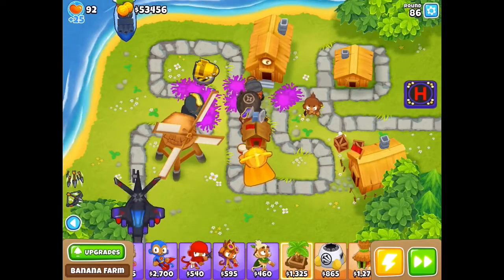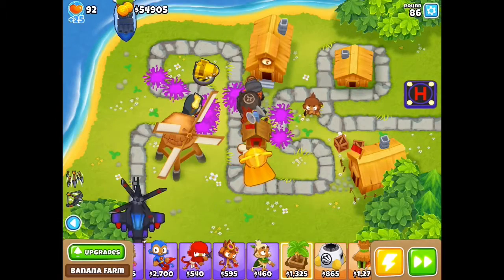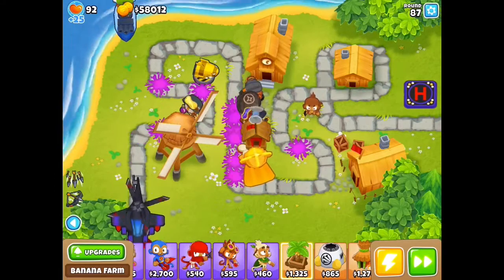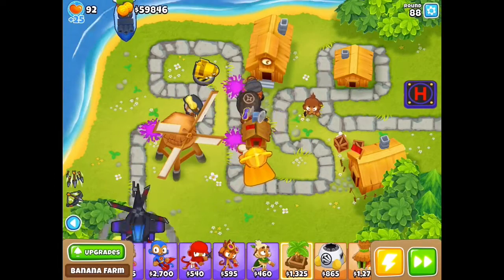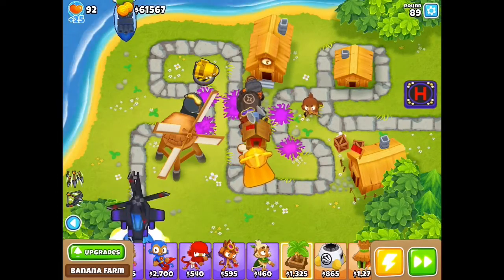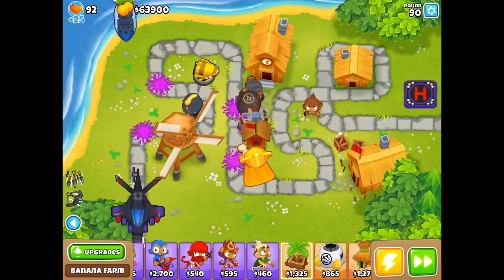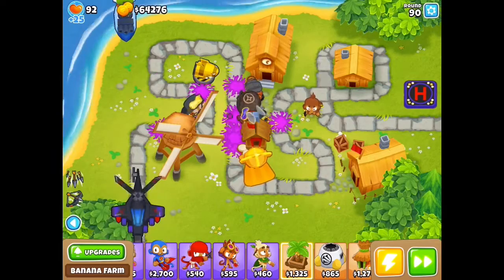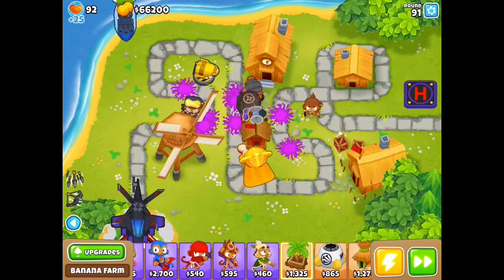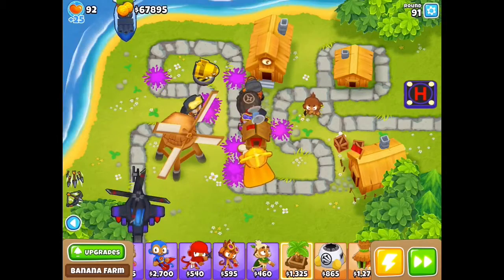And actually, this isn't even just hard mode — this is alternate bloons mode. So when we get to round 99 and round 100, you're going to see how crazy the Apache really is. But honestly, for $70,000 you can just see this tower. Look at how far the bloons are getting against this. It is round 89, and literally my other towers have done nothing. My submarine hasn't even done anything. We're just watching this Apache absolutely eat these bloons.